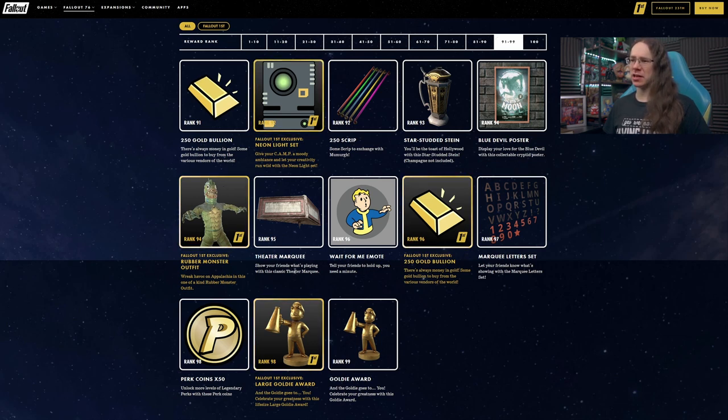Rank 95 has a Theatre Marquee — that'd be fun for a little entrance for your camp. It looks like it powers up, so I'm guessing it's got bits that glow and you put your own writing on it. At rank 96, a Wait for Me emote along with gold bullion. Marquee Letters Set at rank 97 — a new letter set.